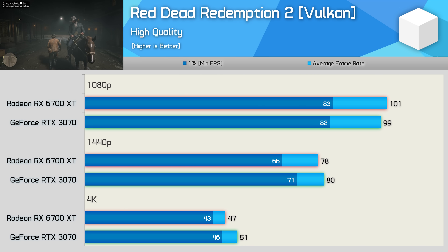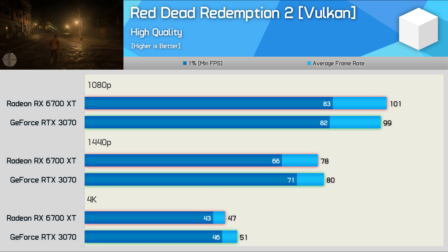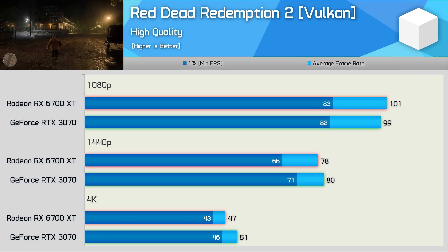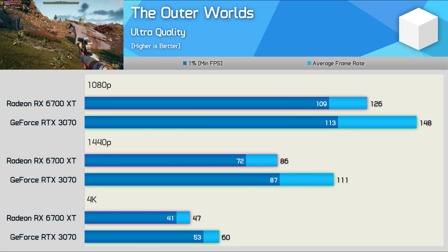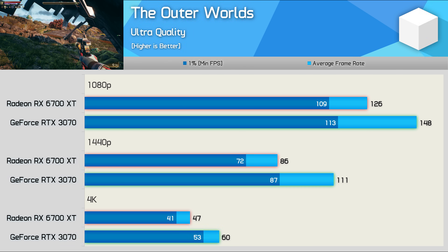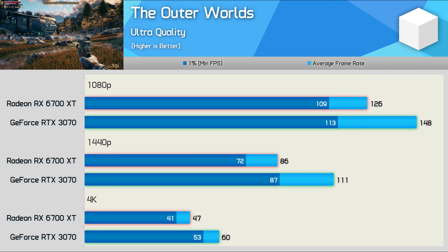Like Cyberpunk 2077, performance in Red Dead Redemption 2 is extremely competitive with virtually nothing separating the two GPUs at 1080p and 1440p. The RTX 3070 does enjoy a 9% performance advantage at 4K, averaging 51 FPS. The Outer Worlds uses Unreal Engine 4, and as is often the case with that engine, results swing heavily in NVIDIA's favor — the RTX 3070 was 17% faster at 1080p, 29% faster at 1440p, and 28% faster at 4K. So like Control, this is another bad title for AMD.